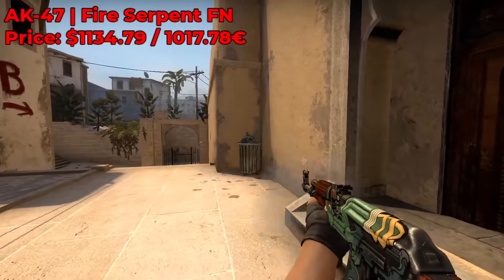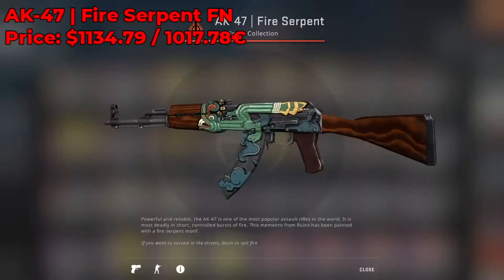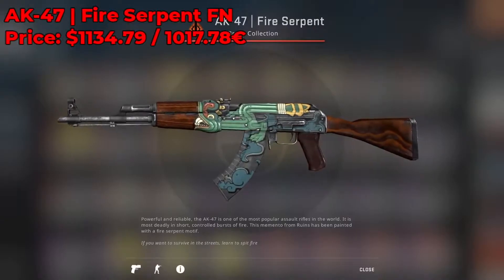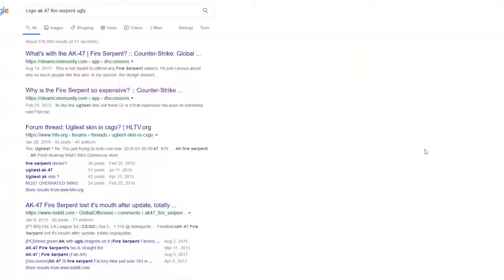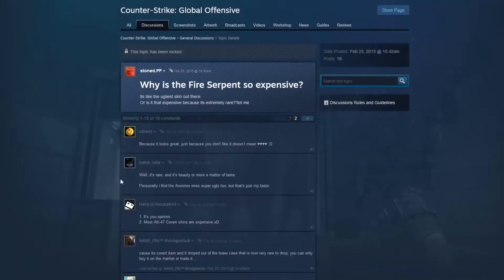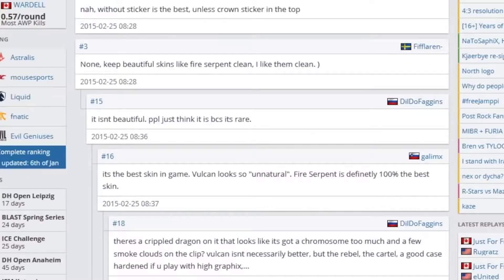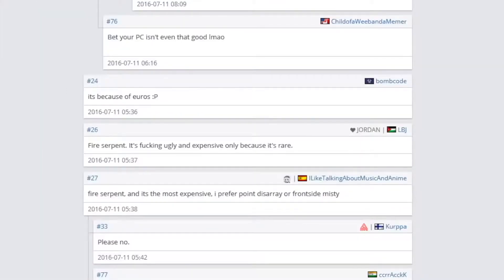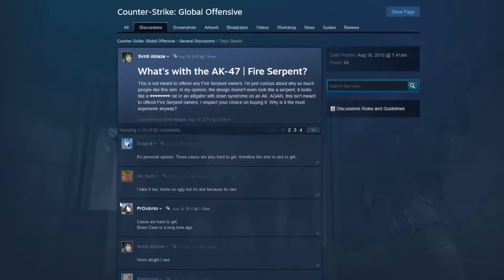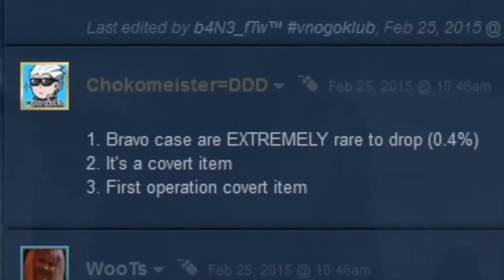The reason I think this skin is so overpriced — and I know I'm not the only one — is that a lot of people have been bashing it over the years saying it doesn't deserve to be covert, it doesn't have that great of an art design, it's pretty lame, and there are nicer cheaper alternatives. You can get a factory new one for a whopping $1,100 on the Steam market and Battle Scarred at around $200. Pretty much any online forum, whether it be Reddit or Steam discussions about the AK-47 Fire Serpent, I always find people arguing whether it really deserves its price and whether it really has a good design. You either love it or you don't — there's no middle ground.